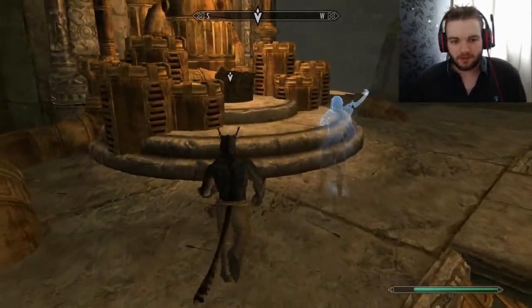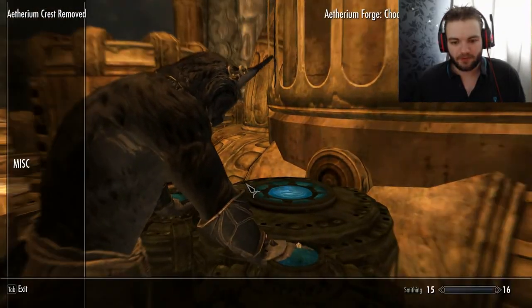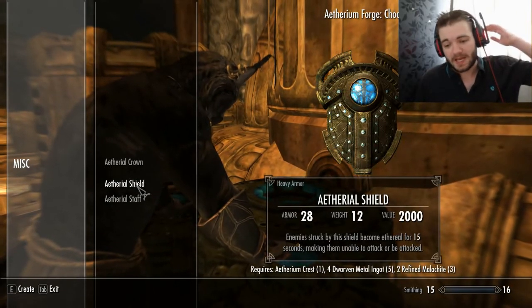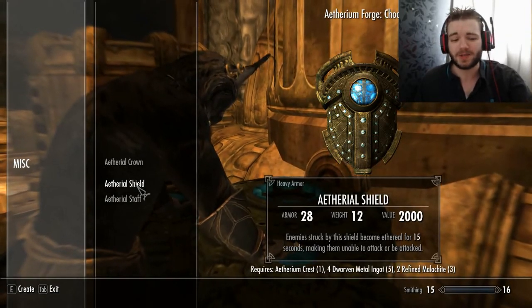Now we run up to the forge and use it! Ethereum Karast removed. We can make the ethereal crown, the ethereal shield, or the ethereal staff. The shield is no help to us really — that would raise block and heavy armor, which would be useless.